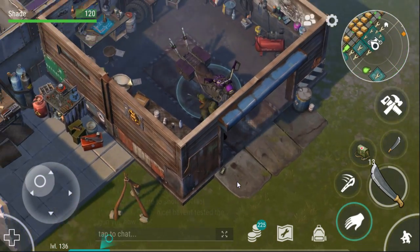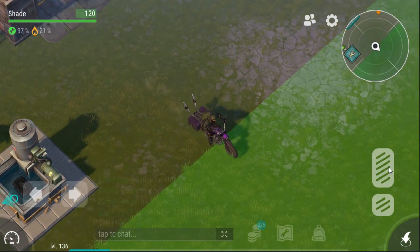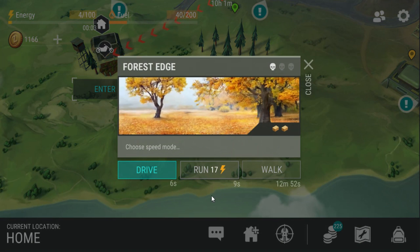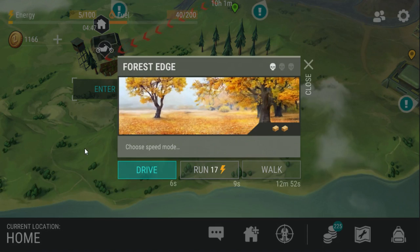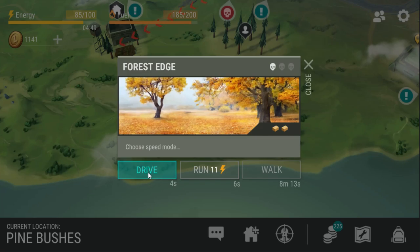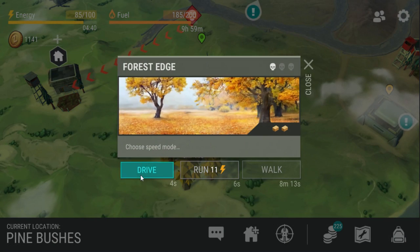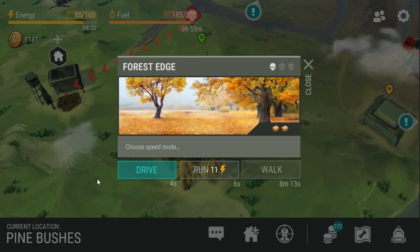Welcome back everybody - heading out to check out another of the new events. I met a little puppy at my base and chased it along. It ran off and showed a little location on the map. I've got a couple of machetes and a Glock with me. Unfortunately it looks like we actually can't travel there - one of the amazing perks of being on alpha is bugs like this. Hopefully it will show up again.